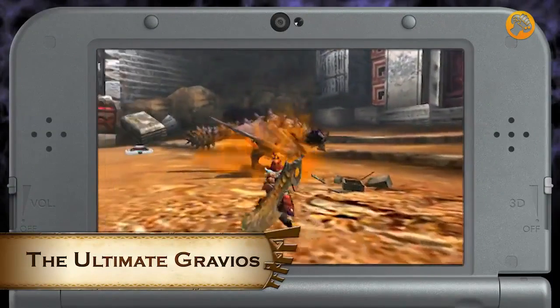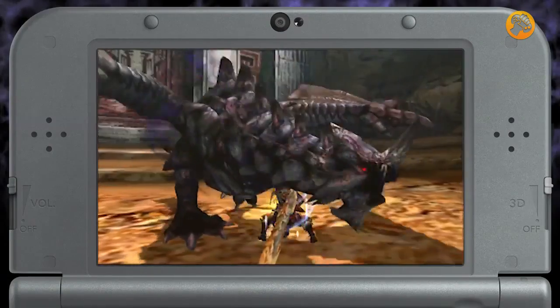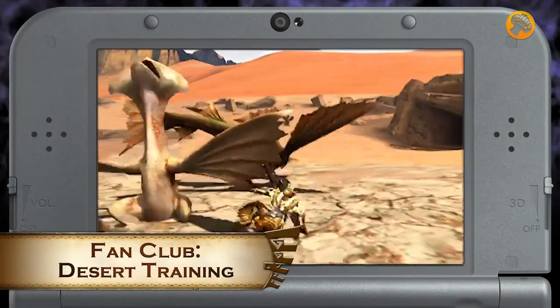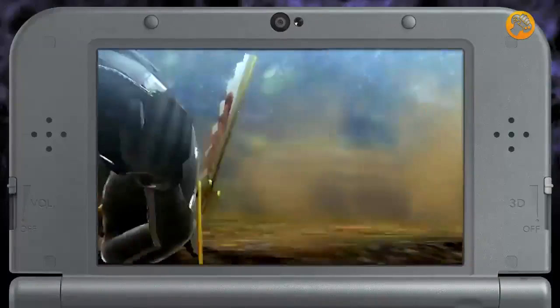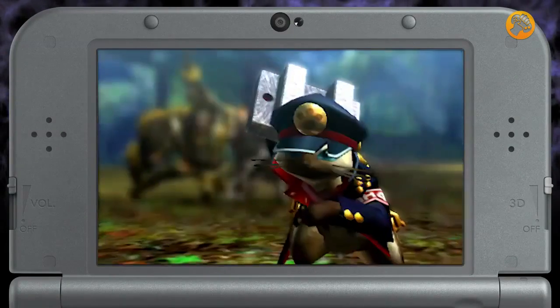The quest The Ultimate Gravios brings us another tiny Gravios hunt, but this time he's Apex, so make sure to bring your Y-stones. Another quest with a small monster is Fan Club Desert Training — hunt a Cephadrome, and clearing it gets you the Fan Club Fans Dual Blades and the Pep Squad gear for your Palico.